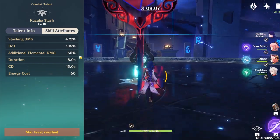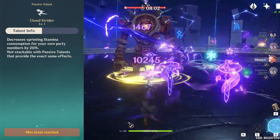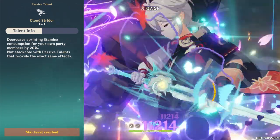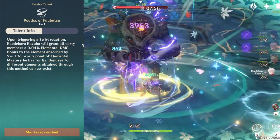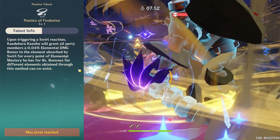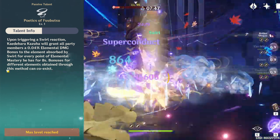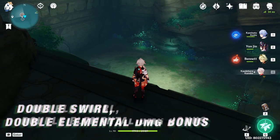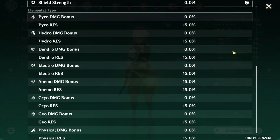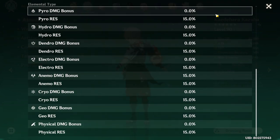On Kazuha's passives, another reason Kazuha is great at exploring aside from his skill is the decrease in sprinting stamina — just a nice little bonus. Next is the Poetics of Fubutsu, which enables Kazuha to give your party elemental damage bonus depending on what he swirled. Since different elements can coexist, that's how swirling more than one element is possible — though it takes a lot of practice to pull off.